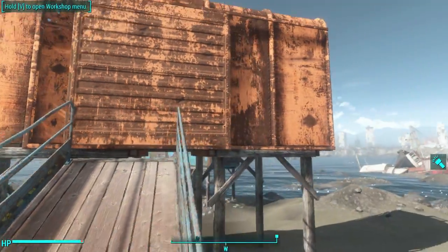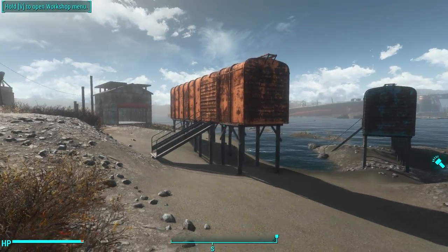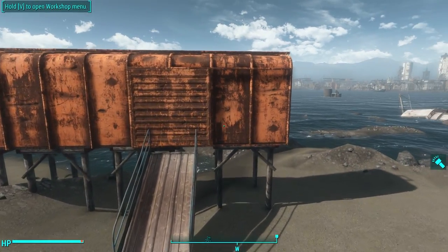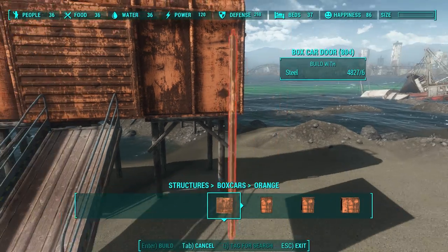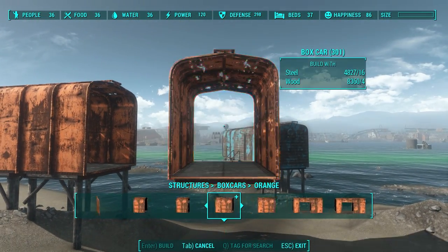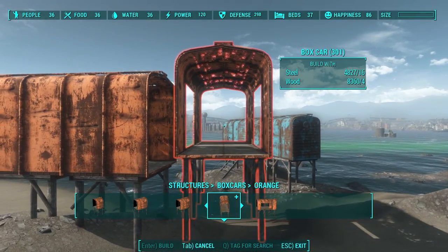So that's how you make a simple boxcar with the boxcar tiles. But we're not done yet because Bethesda has given you a bunch of really complex options to make this interesting. So let's remove some of what we've done here and try something a little bit more elaborate. Let's remove all of those doors and go back to the elevated middle section — and watch this.